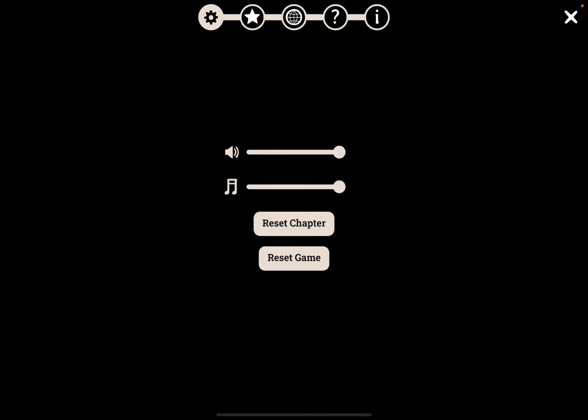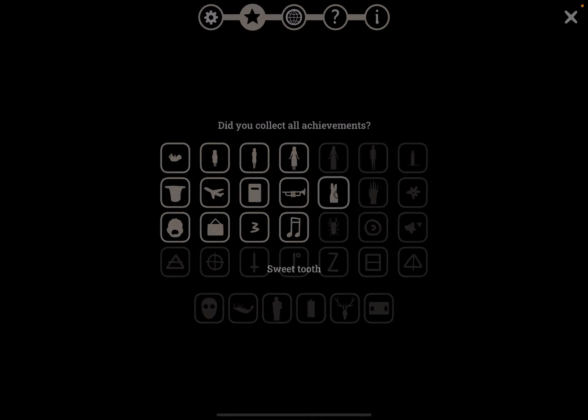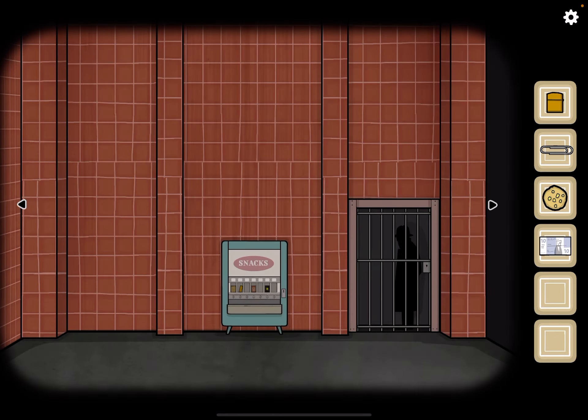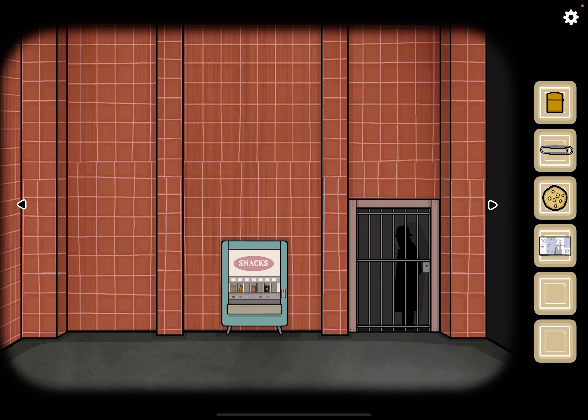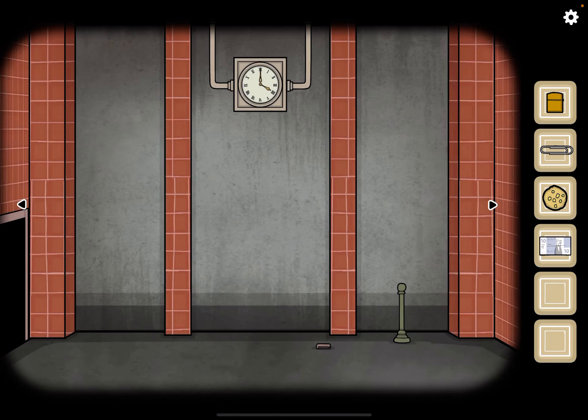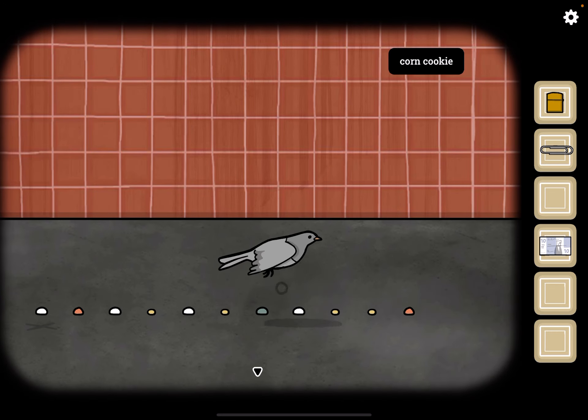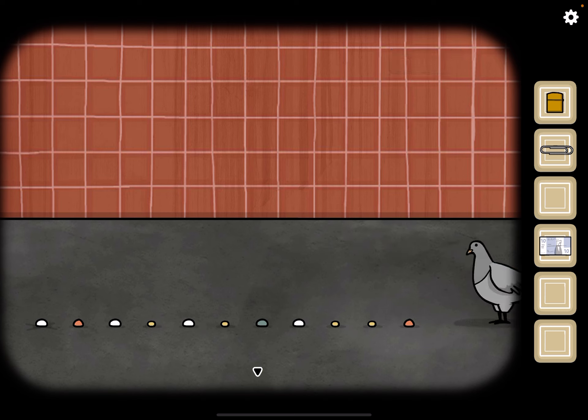We got an achievement — Sweet Tooth! Okay, let's go back, go right twice, and give the pigeon the cookie. Look at what happens when you tap on the pigeon.